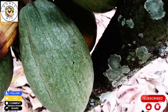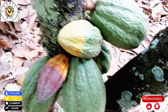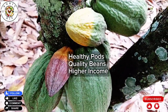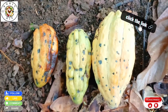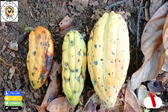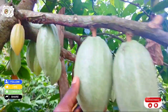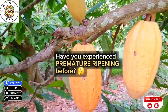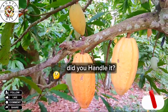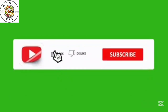Premature ripening of cocoa pods is a big problem for farmers, but with proper care and farm management, it can be prevented and controlled. Healthy pods mean quality beans and a higher income for you. Kindly check the description below for the link to the research work published online by Cambridge University on 10th July 2009. If you found this video helpful, don't forget to like, share, and subscribe to this channel for more practical cocoa farming tips. In the comments, tell us: have you experienced premature ripening on your farm before? How did you handle it? Was it successful? Share your thoughts in the comments section.